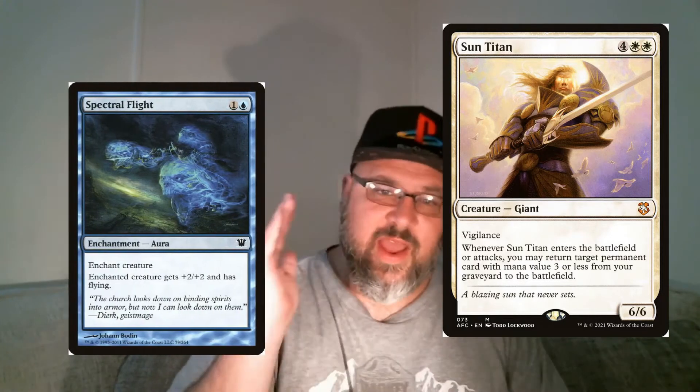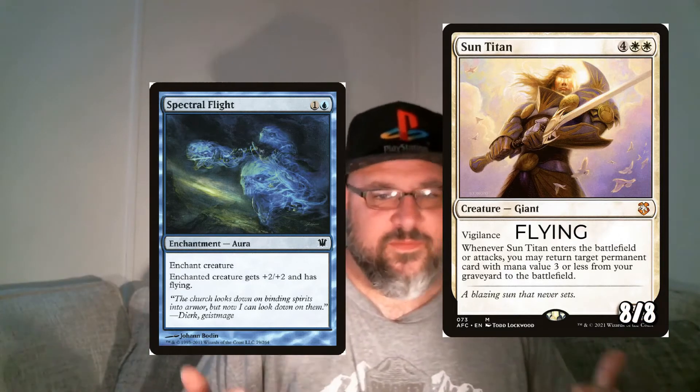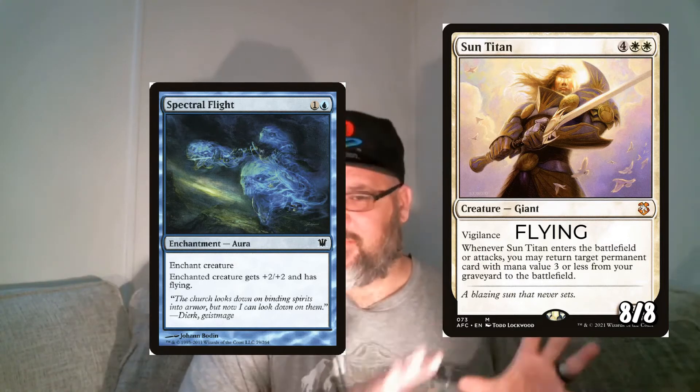One with the Wind and Spectraflight — when you run both in a cube, the fact that they're cheap, they're aggressive, and they do the same thing gives you more chances to pull them in a cube and make creatures aggressive. Imagine having a Sun Titan and Spectraflight's in your graveyard — you attack with Sun Titan as a 6/6, and it brings back Spectraflight onto the board, attach it to Sun Titan, and you've got a 6/6 that turns into an 8/8 flyer with Vigilance. This card is workable with weird strategies like that. It's not an all-star in every cube, but for aggressive blue builds, this is amazing.